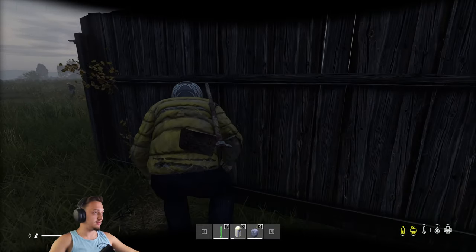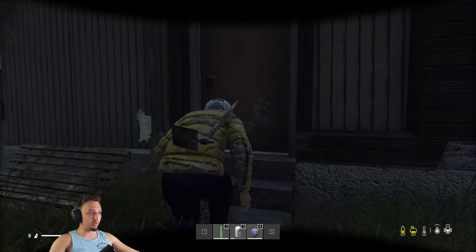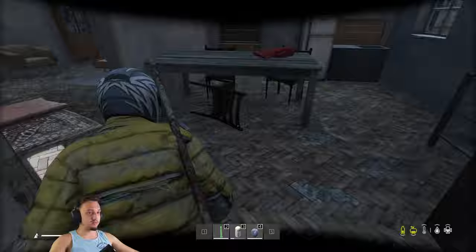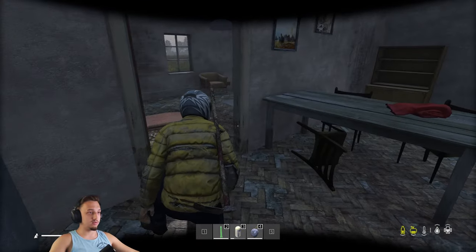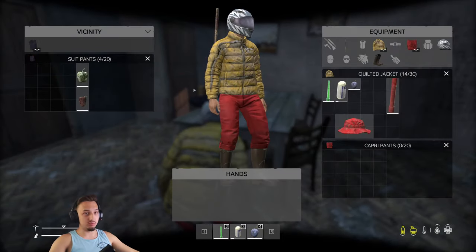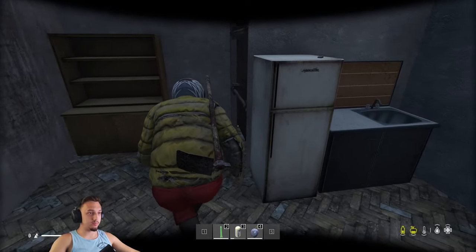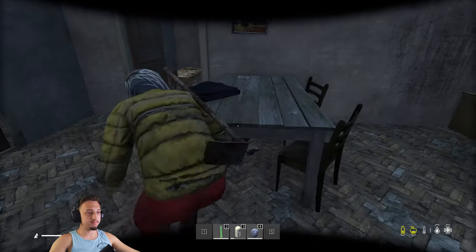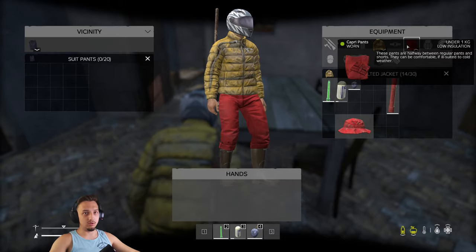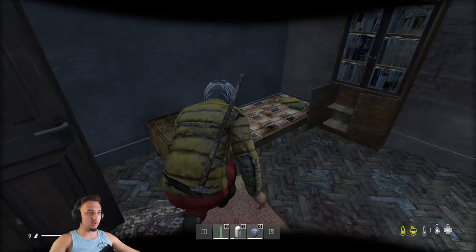That zombie looks like one of the characters from a horror game I've played before. We're inside - I don't know if there's any doors open to the outside so we're going to tread lightly. Oh we got some capri pants - probably better than the suit pants, a little more durable. Actually checking the stats - they're damp, low insulation, and worn. These other pants are also worn, so doesn't really matter. Nothing good in here.